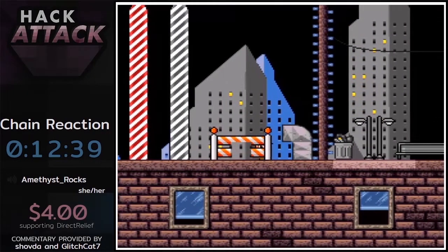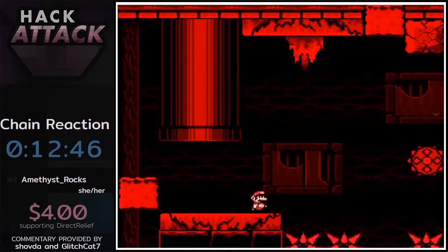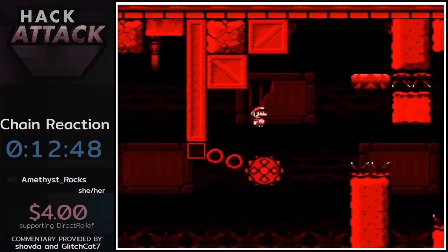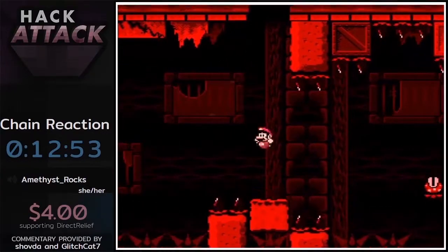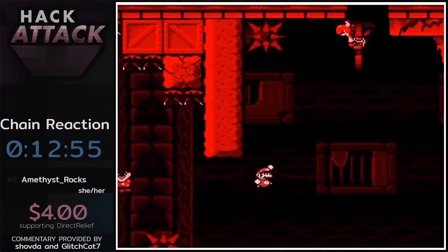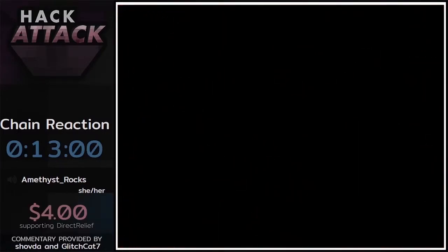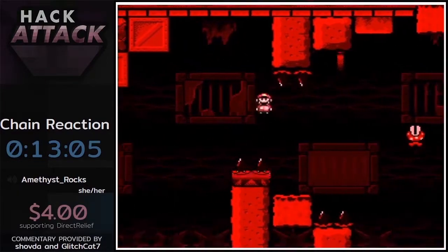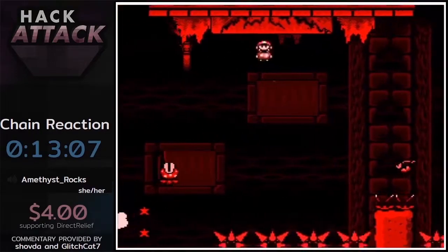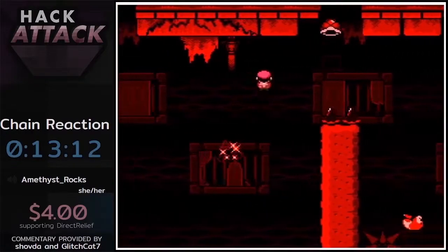Oh, you let the Yoshi die — well if you catch the Yoshi at the end you die, so that is a bad Yoshi. Now we've got the virtual boy aesthetics level with these blocks falling from the ceiling. You can jump off the top of them, but if you touch anywhere else you will have a bad time.